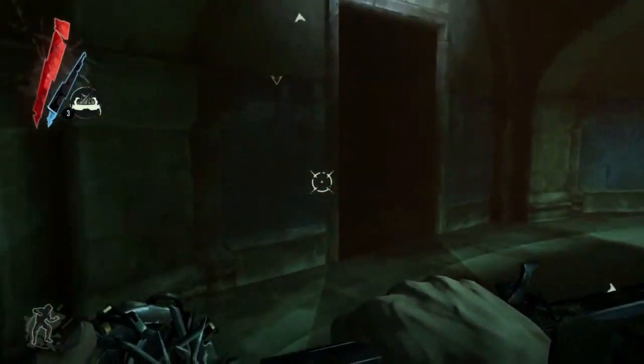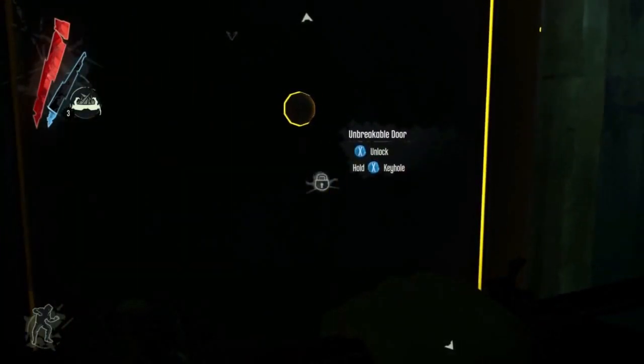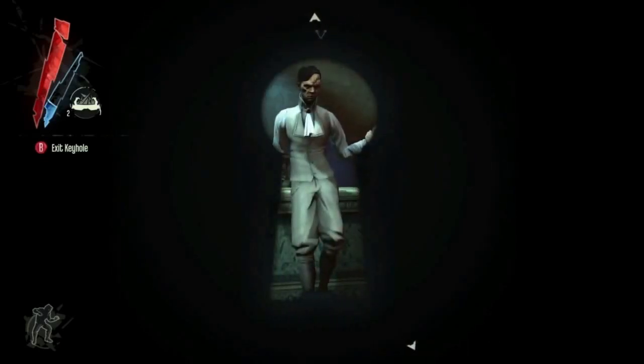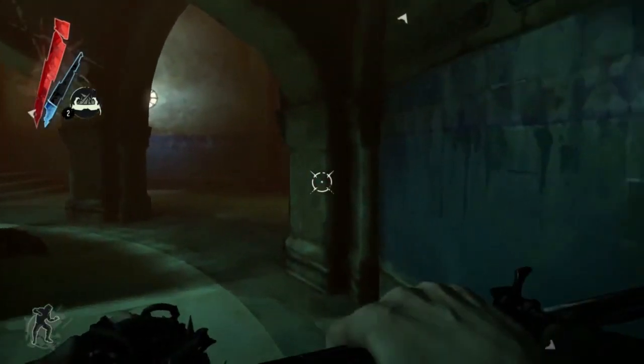There are several ways to access the target. One would be to find the key for this door, because it's an unbreakable door. Another would be to use a fish in a pond and infiltrate that way. The other way is to make it look like an accident — and that's what we're going to do here.